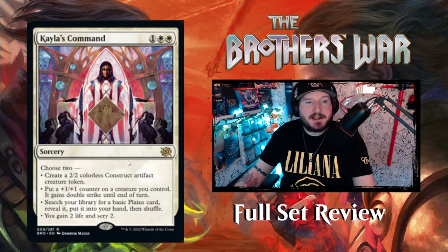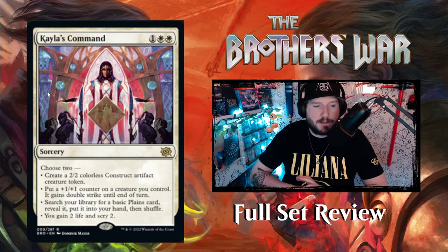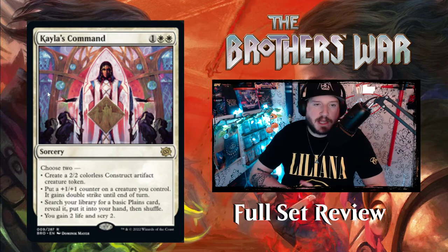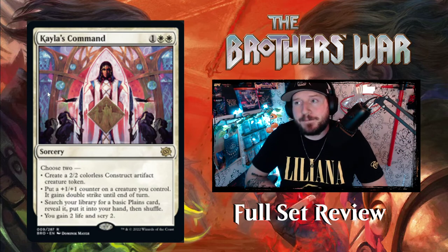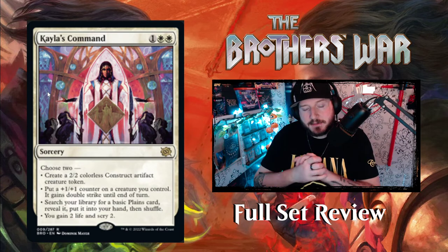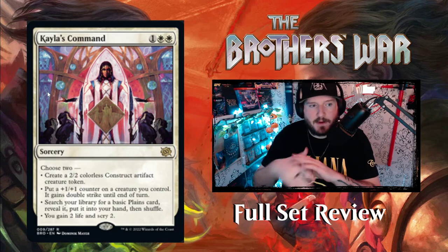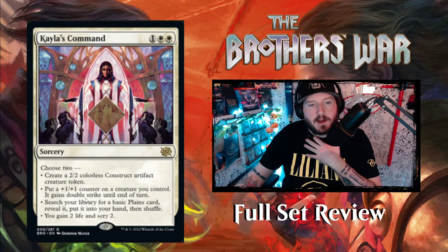Next is Kayla's Command — one White White for a sorcery. Choose to: create a 2/2 colorless Construct artifact creature, OR put a +1/+1 counter on a creature and it gains double strike until end of turn, OR search your library for a basic Plains, reveal it, put it into your hand and shuffle, OR gain two life and scry two. That's really cool. In the story, Kayla is Urza's wife — she's very badass — and this is sorcery speed, which keeps it tempered.